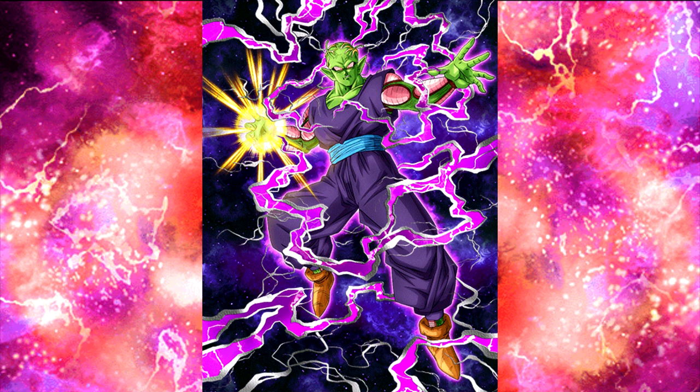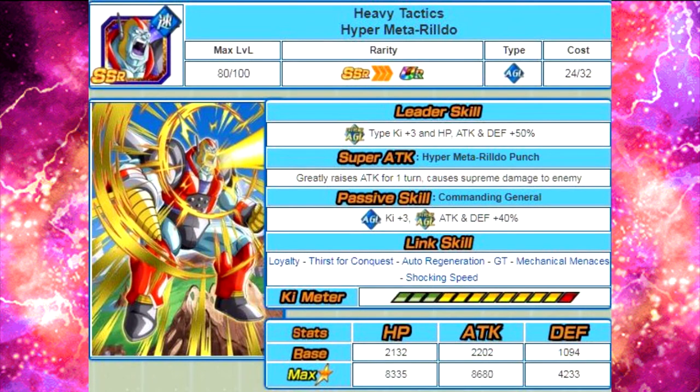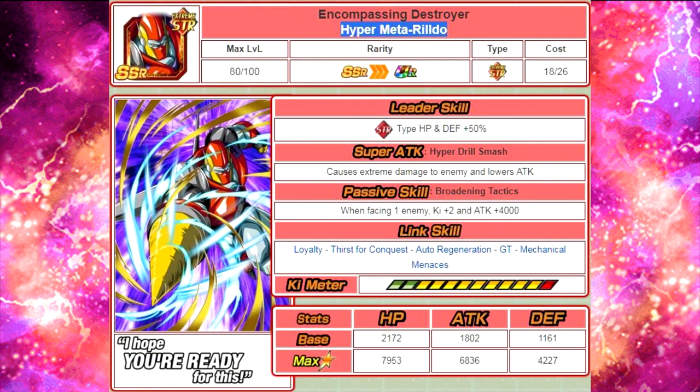Let's go ahead and talk about the new cards — the two new support Agility cards, Pan and Rildo. First, Heavy Tactics Hyper Meta Rildo: leader skill, Extreme Agility type Ki plus 3, HP, Attack, and Defense plus 50%. Super Attack 'Hyper Meta Rildo Punch' — greatly raises attack for one turn, causes supreme damage to the enemy. Passive skill 'Commanding General': Agility type Ki plus 3, and Extreme Agility Attack and Defense plus 40%. Link skills are Loyalty, Thirst for Conquest, Auto Regeneration, GT, Mechanical Menaces, and Shocking Speed. Max stats: HP 8335, Attack 8680, Defense 4233. 12 Ki multiplier of 135%.